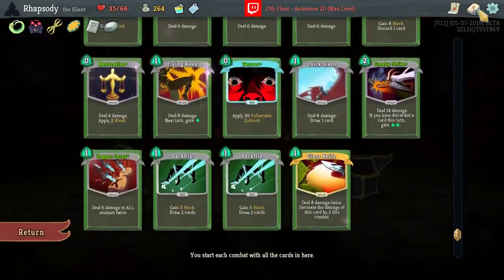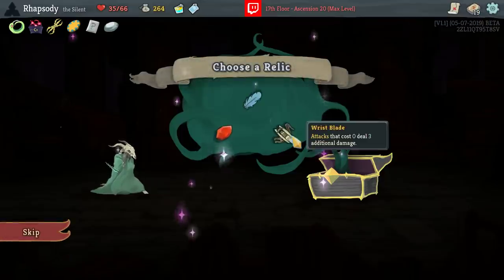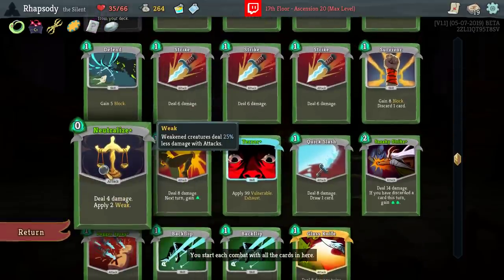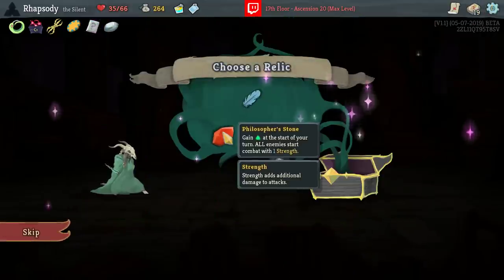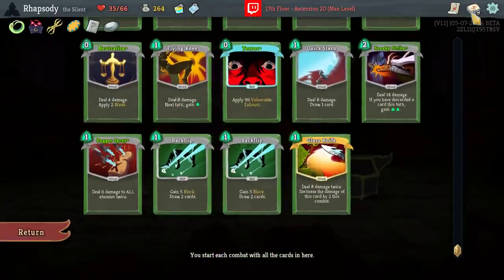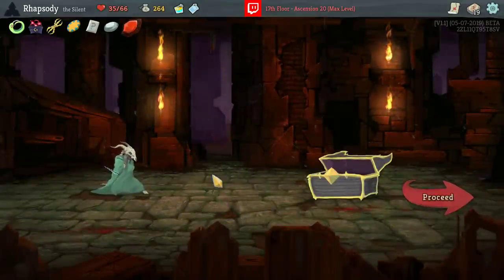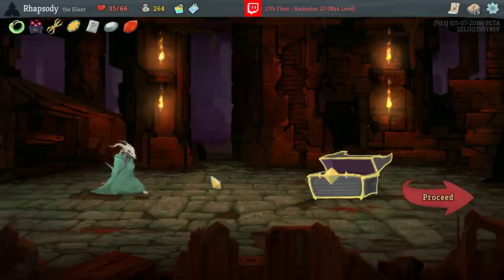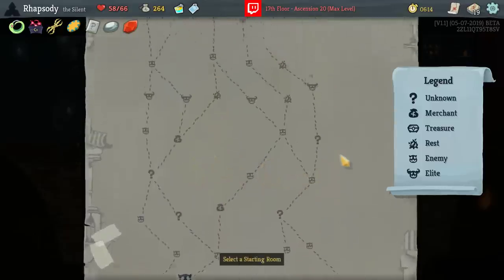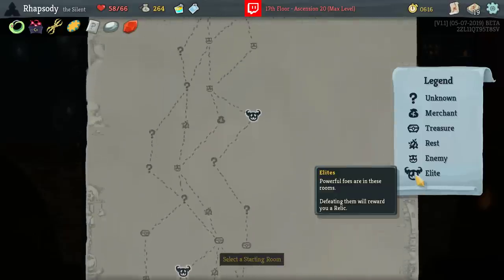Damn it. Wristblade is entirely useless in this deck — it hits Neutralize, but that's about it. I do want the extra energy pretty badly because we have the two backflips, so we have the extra draw. But enemies dealing extra damage is one of the worst downsides we could have. Runic Dome, probably, just because we're pretty aggressive without as much defense as we might otherwise like.